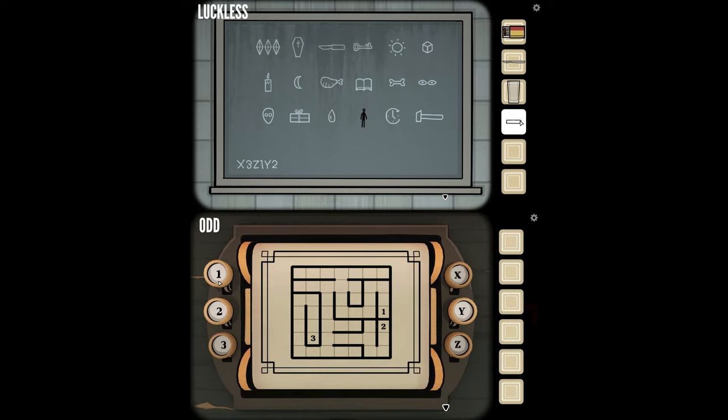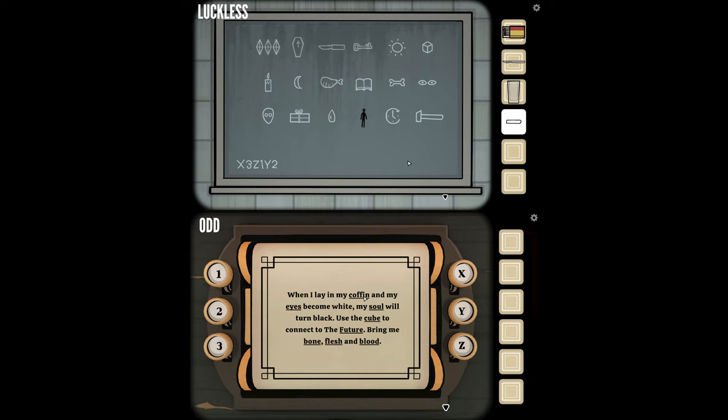X3, Z1, Y2. When I lay in my coffin and my eyes become white, my soul will turn black. Use the cube to connect to the future. Bring me blood, flesh, and bone. Coffin is underlined. Eyes are underlined. Soul is underlined. Cube is underlined. Future is underlined. Bone, flesh, and blood underlined.